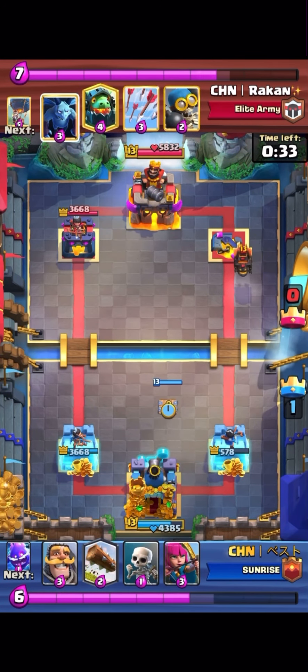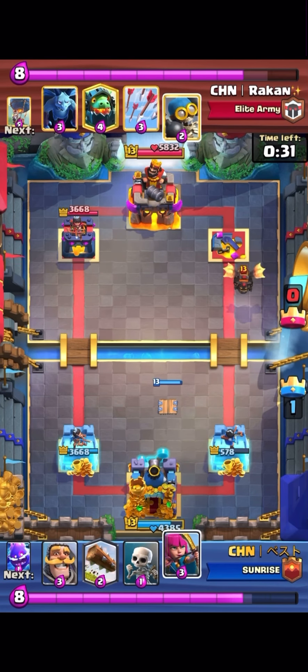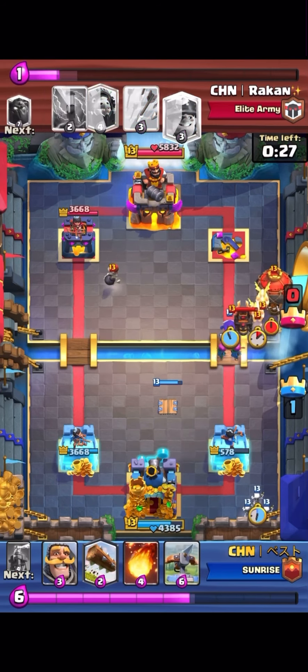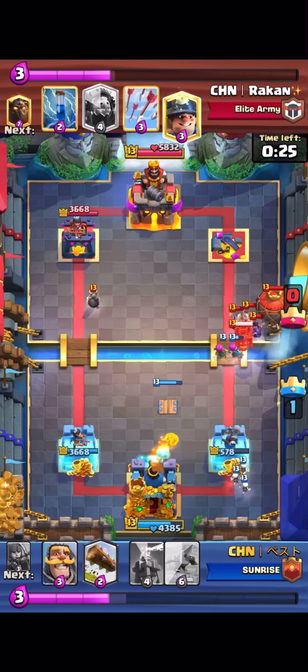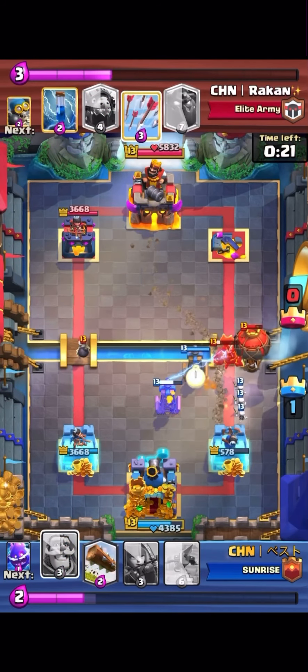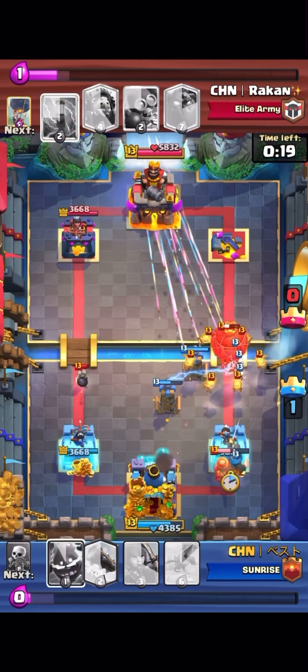I was thinking of going Archers up high because I know he has Arrows, so I'm not trying to give him tower damage as well. I go Archers really high and cycle to my Fireball just to kill his minions so my Archers stay alive. I know the Balloon got pushed back, so I have to place Tesla one tile to the right than usual.